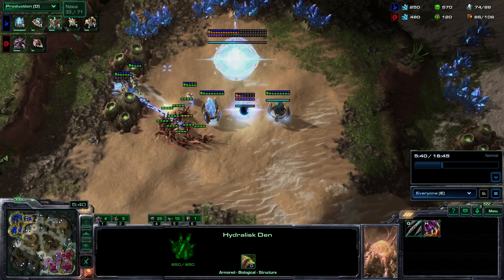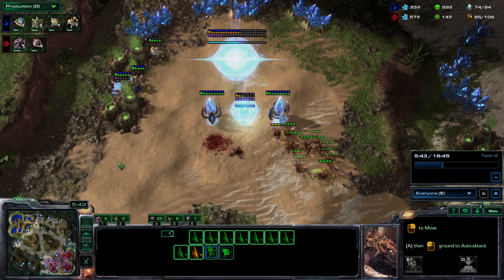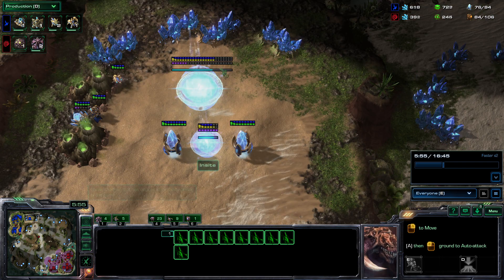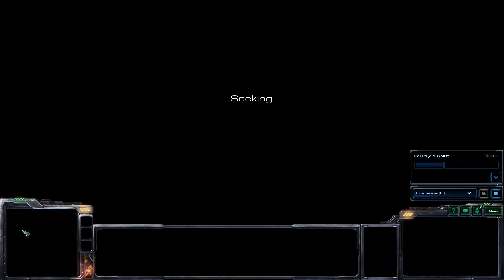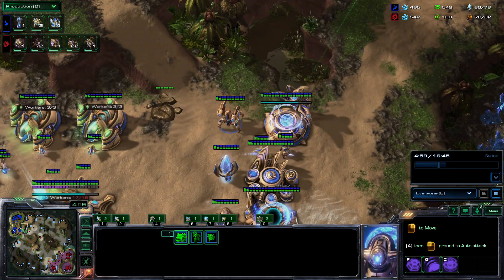Right now you can see the intention to take that third base. Even if you started the roach warren — it's only minerals — probably let it finish. You could even go into a three-base roach push. Now we're getting into the next stage of the game: we've got the hydra den, three gases, probably need a fourth when the mineral line is saturated. We've got two extra larva — let's look at what's going on. We want to try and deny a bit of this third — you could attack the right-hand side of the third base to force the adepts out.